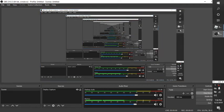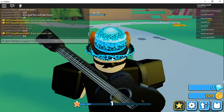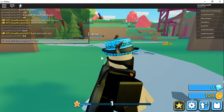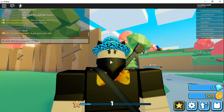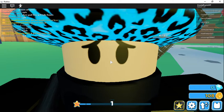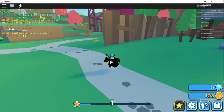Hey guys, Chris here. Best time with two came out, and there's a secret location. There's a secret fake chest with eight ounces of HP. Let me teach you how to get there.